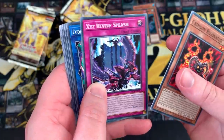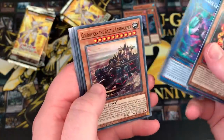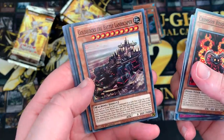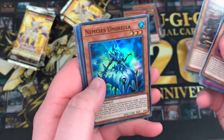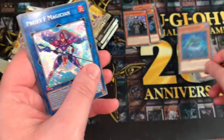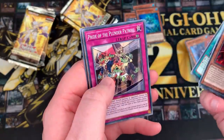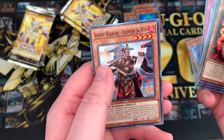Crimson Resonator, Xyz Revive Splash, Codebreaker Virus Berserker, and Goldilocks the Battle Landscaper — very interesting looking, reminds me of Castle in the Sky or something. Nemesis Umbrella — so both Nemesis so far have been Super Rares. Proxy F Magician, Megalodena Formed, Pride, and Deceptive Jiawen.